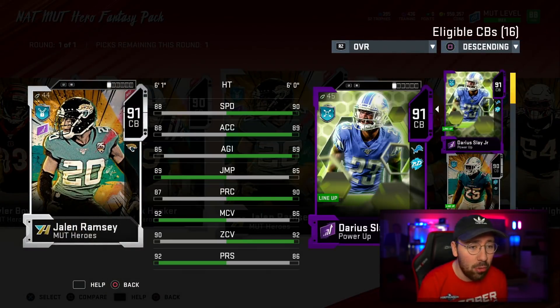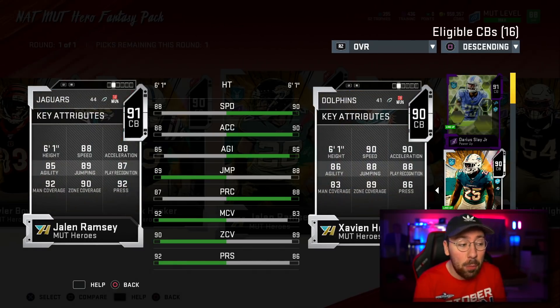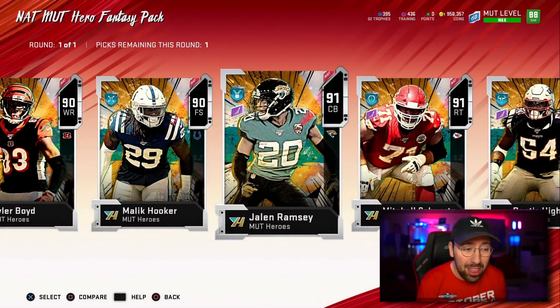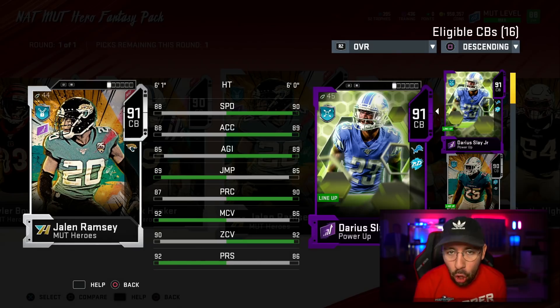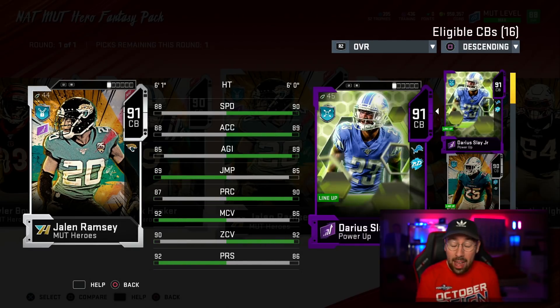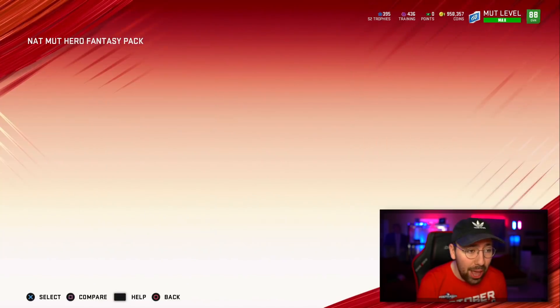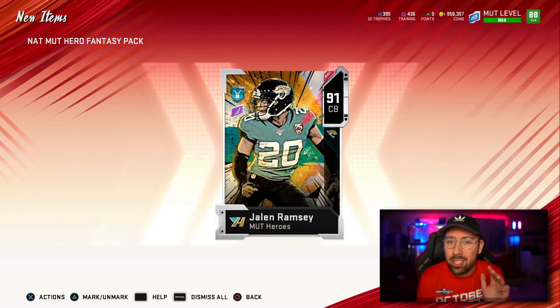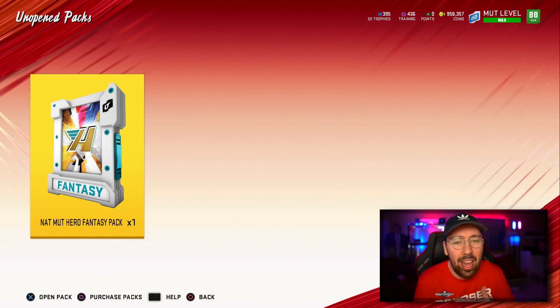Looking at Jalen Ramsey's stats — I already have Xavien Howard, but Jalen has 92 press, 90 zone, 92 man. With this I would have four incredible cornerbacks I could play at all times. In this new defense I'm running, I like to have four DBs on the field, and having four 90-overall corners is definitely very good. I always like to upgrade my defense before my offense.